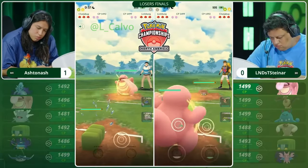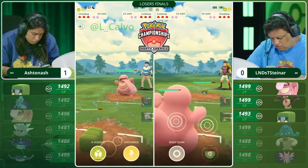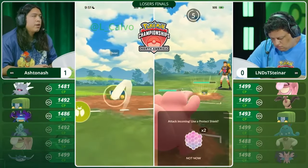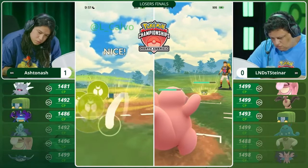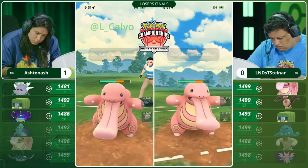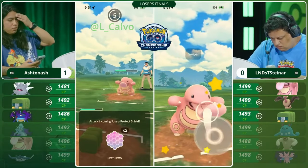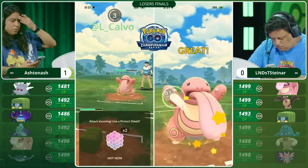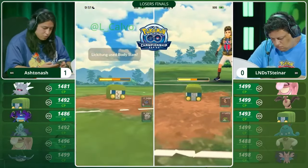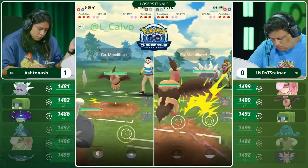Here we are in game two — no time to think, straight ahead. Going for the Charjabug into the Lickitung matchup, and in the back we've seen a change from Alan Diaz Steiner, and I love it. Azumarill not quite as strong into Annihilape, but he's brought his best Annihilape answer in that Mandibuzz. Mandibuzz may be a little awkward to bring when your opponent has both Charjabug and Shadow Alolan Sandslash, but in this match it is the key decisive change, and we see a switch up into Annihilape.